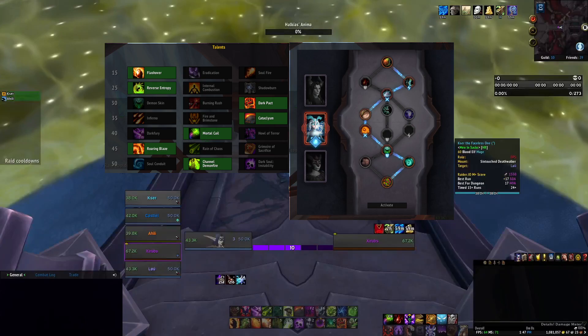I kind of want to go over my talents and soul binds here really quick. Flashover, Reverse Entropy — pretty standard. During Grievous Weeks, I like to choose Dark Pact just to help our healer during Pridefuls. You can pop Dark Pact right before the Prideful spawns, and then you just save your healer a ton of healing. It's a really efficient cooldown to have during some bosses too. I use Cataclysm because I like the Cataclysm, Channel Demon Fire combo.